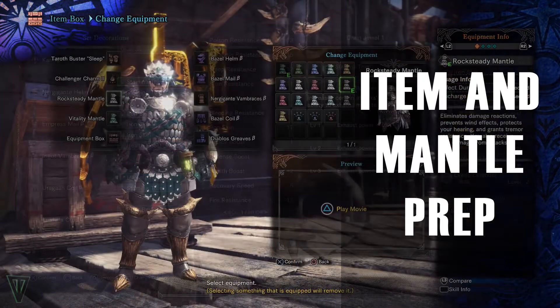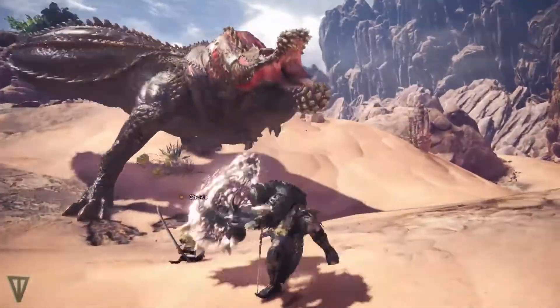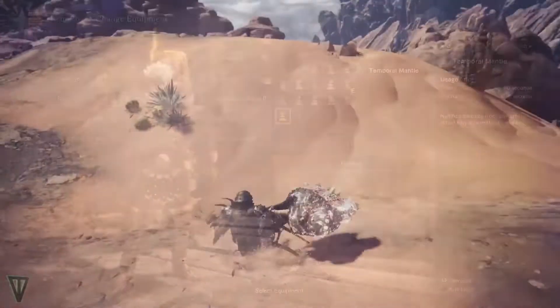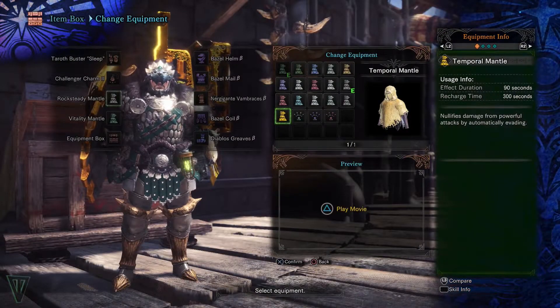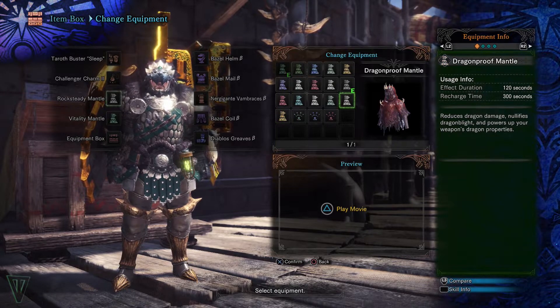If you're trying to avoid some of the defensive skills, the Rocksteady Mantle is a great choice. Otherwise, it's not terribly needed with a few skills. The Temporal Mantle works well since even small attacks from Joe will take a chunk out of your health. And the Dragonproof Mantle, once you get it, works well here since he uses dragon and is also weak to dragon element.